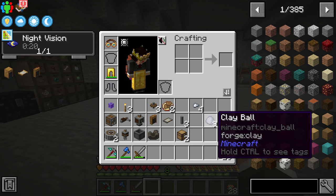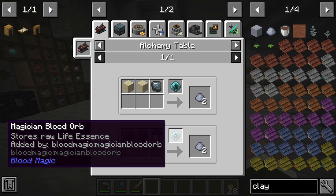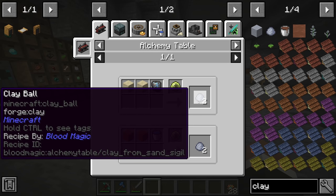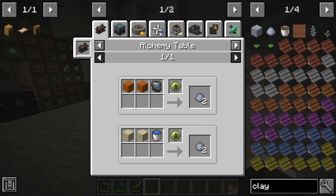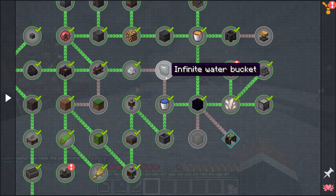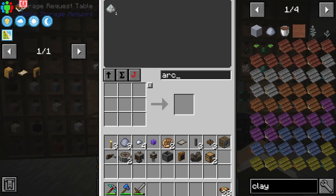There's a much easier way to get clay using Blood Magic. With two sand and either a water sigil or a bucket of water, costing 50 or 350 LP, we can turn sand directly into clay. Since we need 72 clay, filling a water bucket repeatedly would get tedious, and there's actually a quest in basic automation for us to make the water sigil.